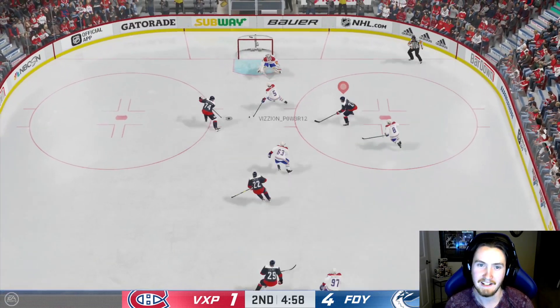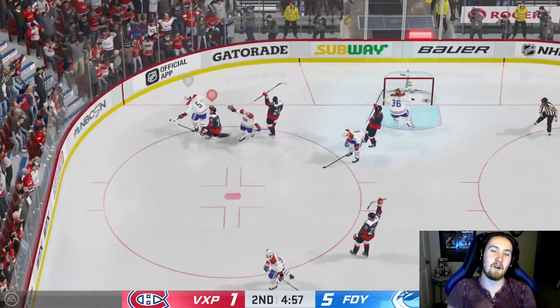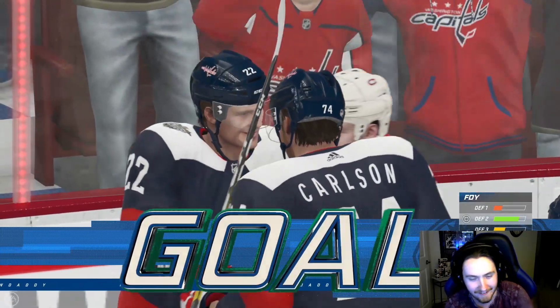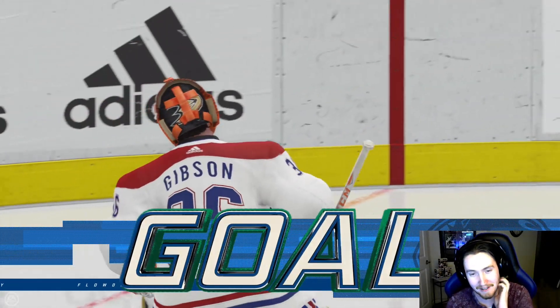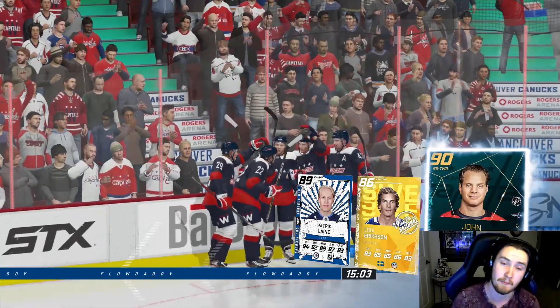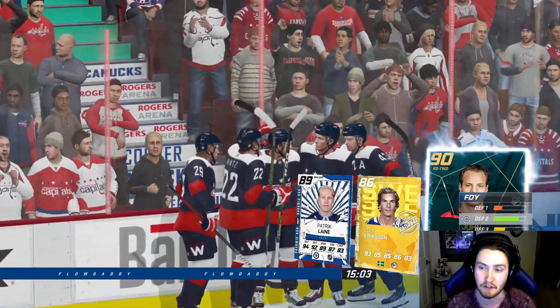Louie Eriksson with John Carlson — there we go baby, we got him the goal! Finally. I knew it would just come naturally because I was trying so hard to score with him, and when I do that it just doesn't happen. So finally we got John Carlson the goal. He's been dominant this game, feeling very very good.